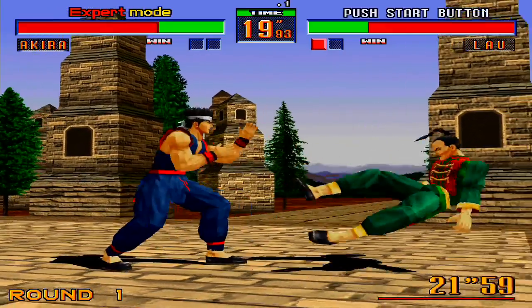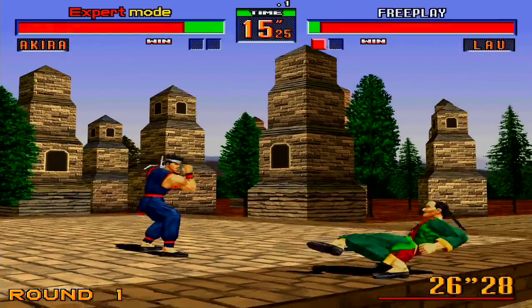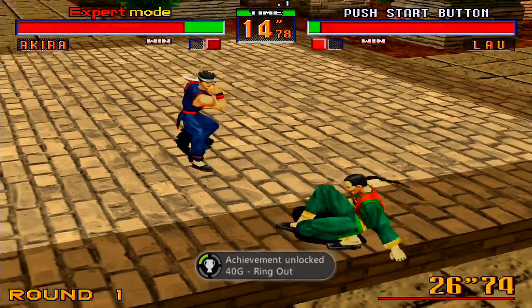The next achievement we're going for is Ring Out. An easy way to do this is to use Akira's down-forward punch spam move. You may get lucky and just have him roll off the side like that — like a boss, or like a drunk.